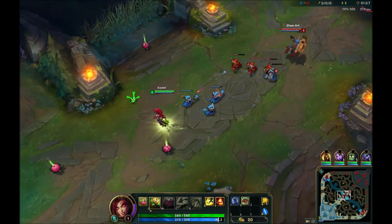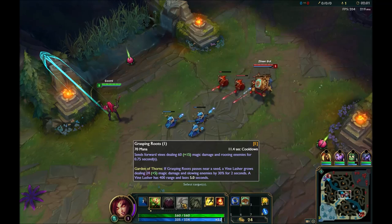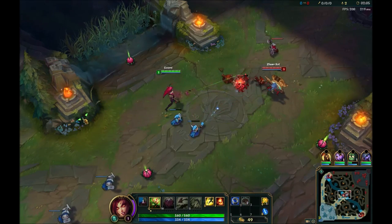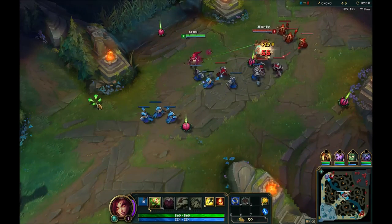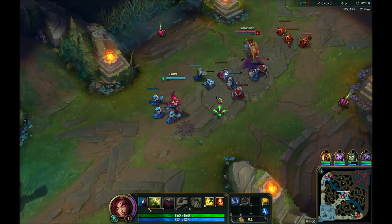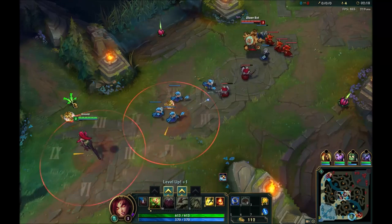Her new passive is basically these seeds that just spawn all around you. In an area where you've been standing for a while they'll just turn up. You have no control over where they are, and as the timer ticks down they can still be stood on. You get a lot more seeds with this new Zyra.